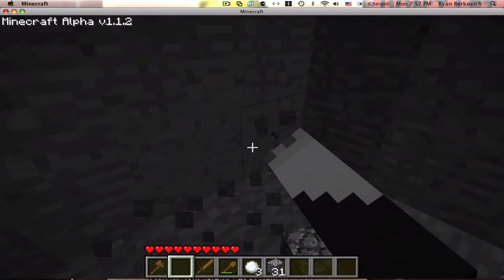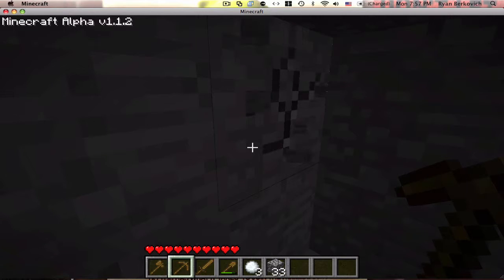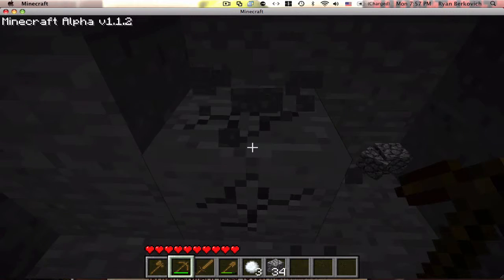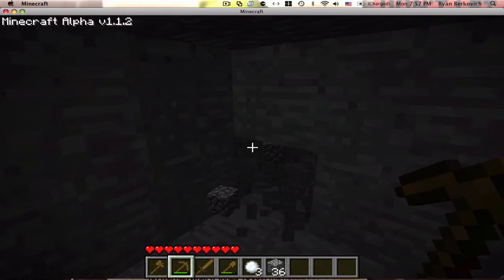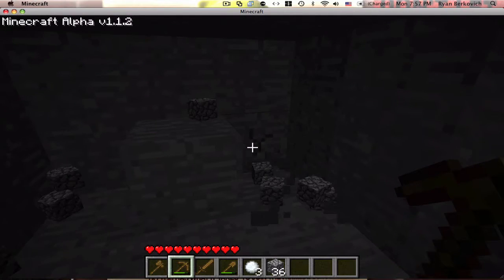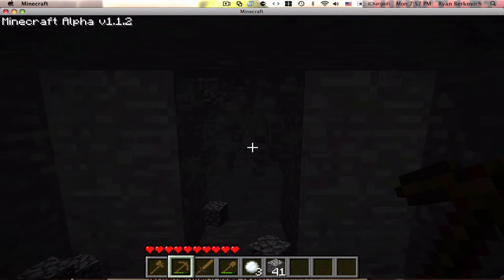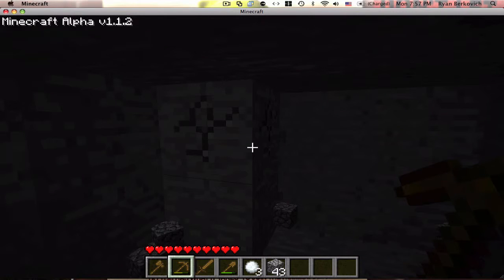My pick just broke, which will happen a lot. But after I break all of my picks I'll do something. Look how laggy this is — this is crazy. You can make picks out of a lot of things, like diamond, gold — I'm pretty sure you can make gold — steel. I'm not sure about iron, I don't think you can.